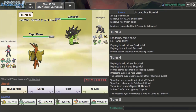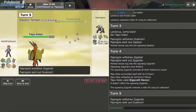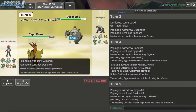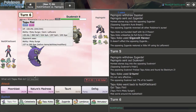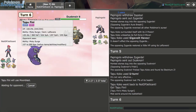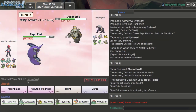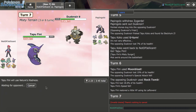I U-turn as he tries to Defog. I need to pivot to prevent that. He goes back to Dusknoir, risking the Electrium Z he already knew I had. I go Tapu Fini and Moonblast. He can't status me under Terrain. I click Moonblast — he goes Rock Tomb. I go Nature's Madness, but unfortunately miss. Not getting very lucky this game.